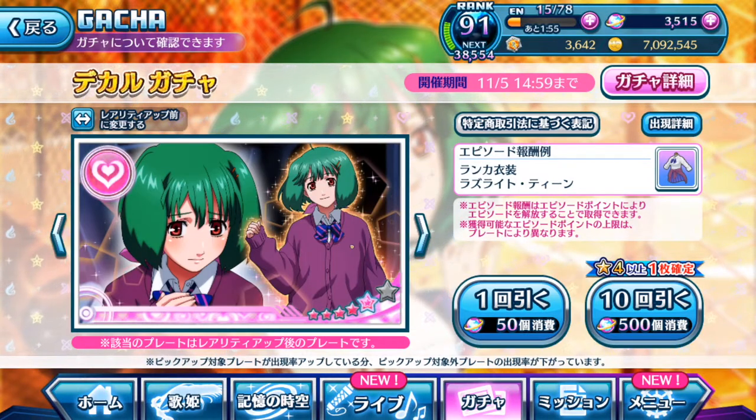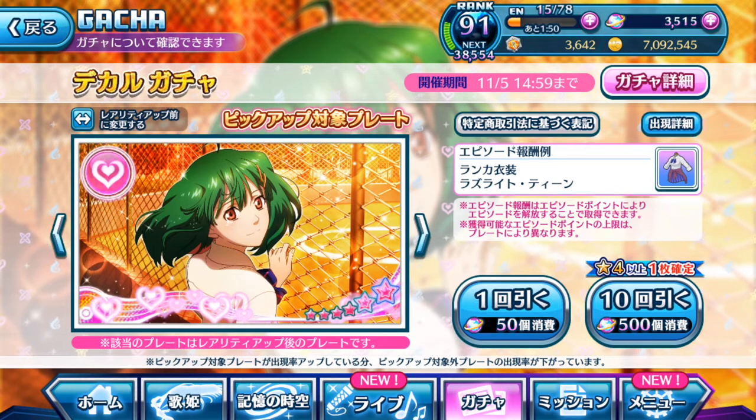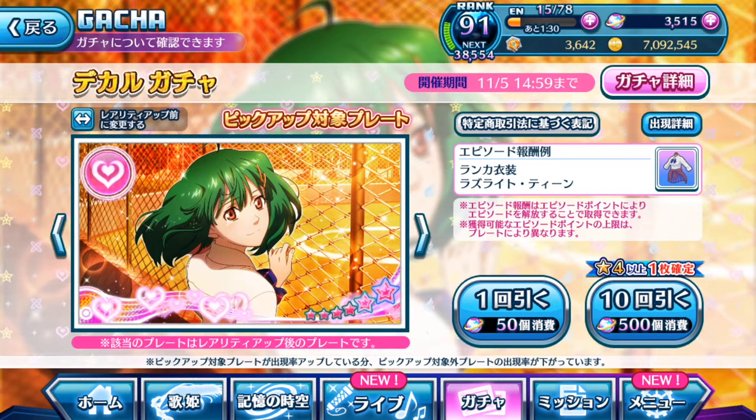The exclusive episode plates for this current banner look really nice and adorable, but sadly this gacha banner is a no-go in terms of professional play. Personally, because I don't have a fantastic Ranka center plate — or a pink one — I'm going for it and trying to get Ranka's costume unlocked at the same time. I've prepared around 1500 singing stones for this banner. I'm gonna pull until the maximum I can go, which is 3 template pulls, then save the rest for the upcoming Freya Rion birthday step-up gacha.